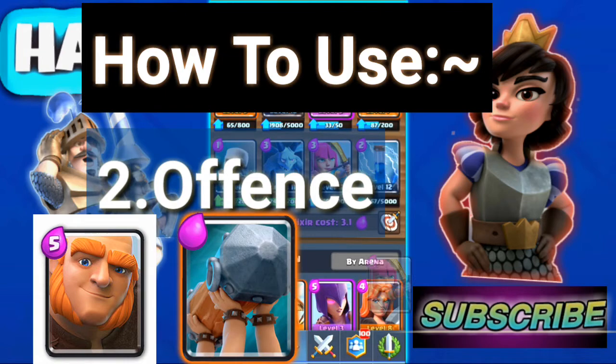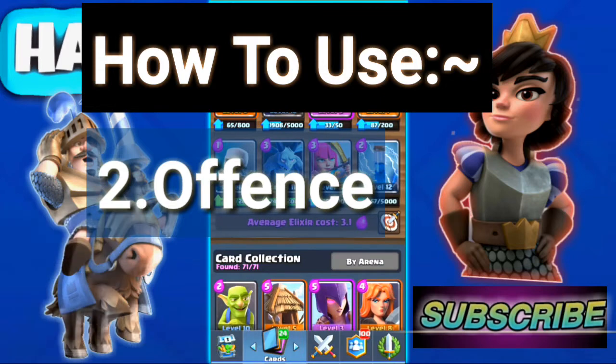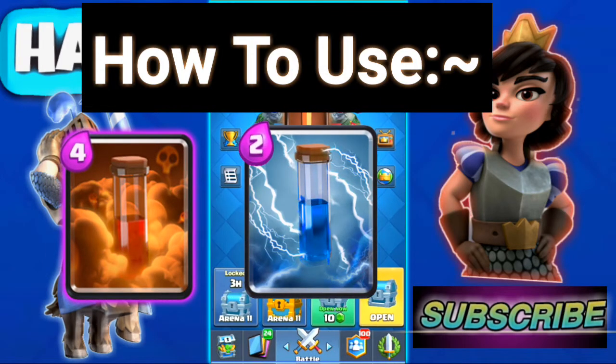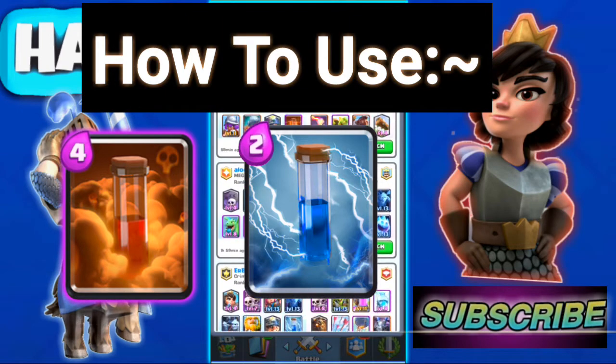For offense you also have Archers supporting the Giant as your main win condition, and you have Poison and Zap. Poison and Zap can be used both defensively and offensively — these are the most important cards in the deck.